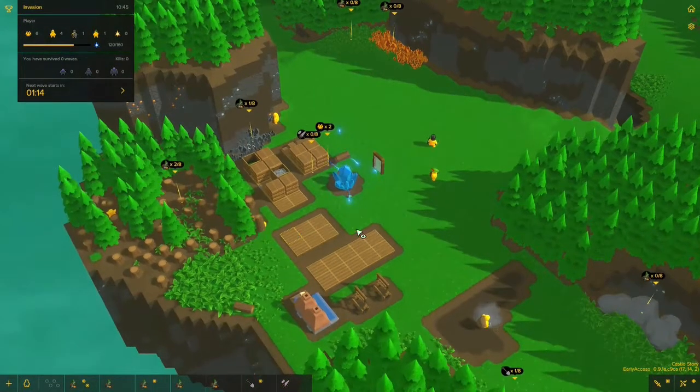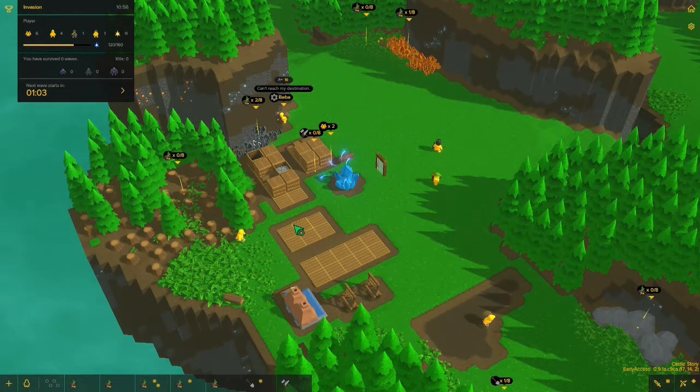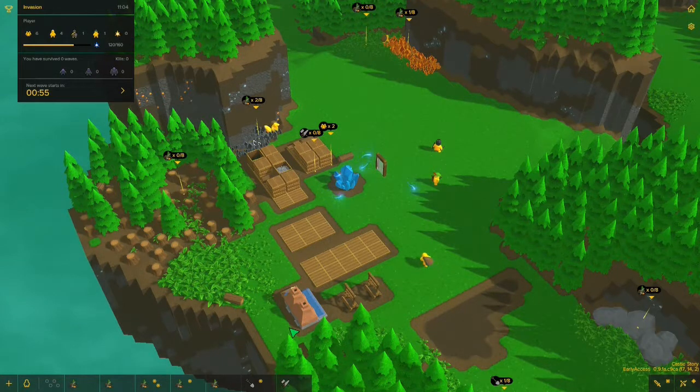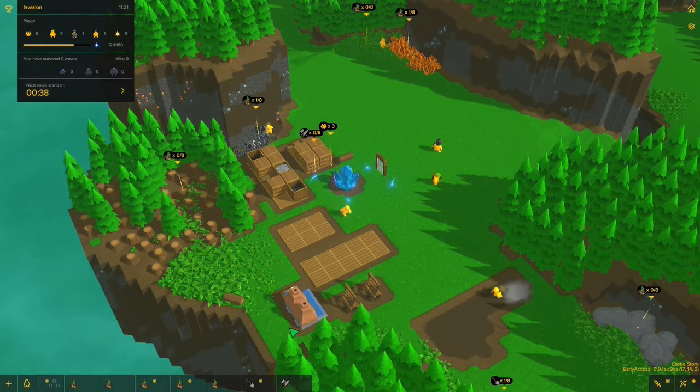I don't know why they're getting so much wood — they always seem to do that. I would much rather them get stone right now. I should increase the quarry. That should switch it so they're starting to do more stuff. The thing is, you can't assign people to individual jobs — you have to set priorities and they'll figure it out themselves.